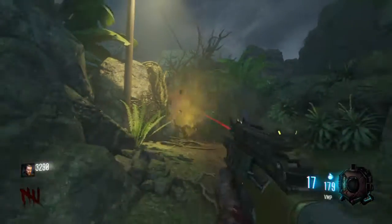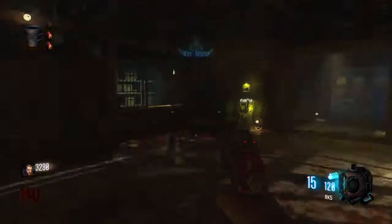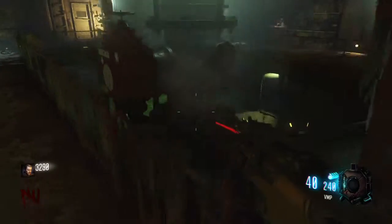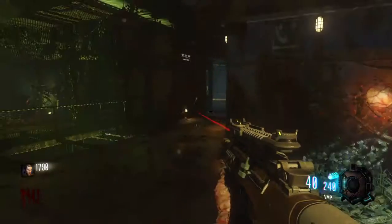Once inside the bunker, go straight down and turn on your left. You'll have to purchase that door — that is the main power switch. You can't turn it on immediately because you'll have to clear some type of debris first.